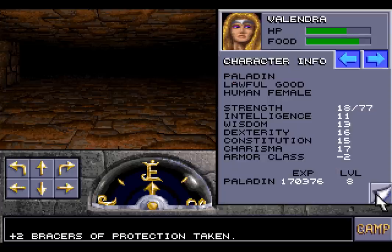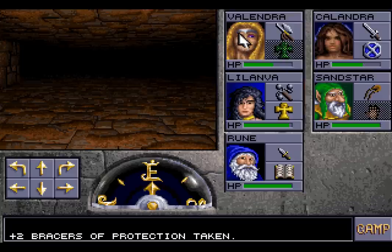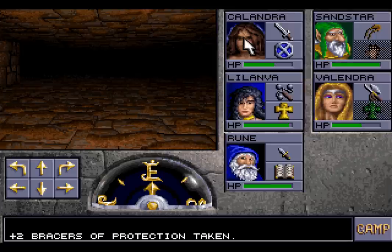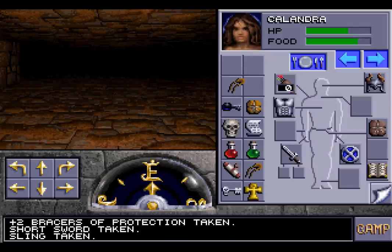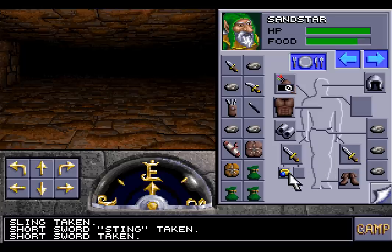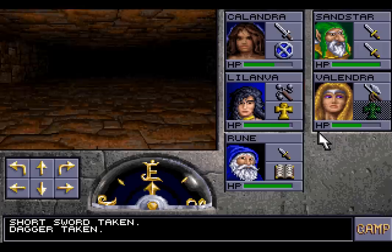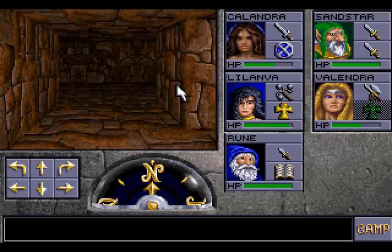Starting with giving Sandstar these bracers of armour, which should increase his armour class to two. Pretty impressive, considering that Phalendra's is minus two and Kalandra's is minus two. What we want to do is swap people around — namely, you two and you two. Sandstar is going to be on the front row for a little while. To facilitate this, we're going to give him a short sword, and the other short sword that we have. We'll have three people that can fight, because Valendra's polearm allows her to fight from the second row.